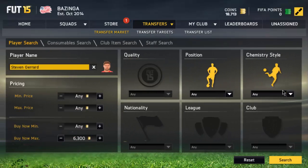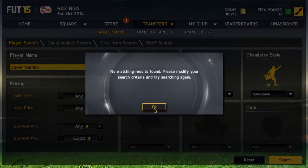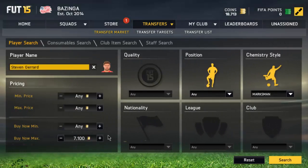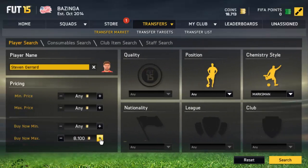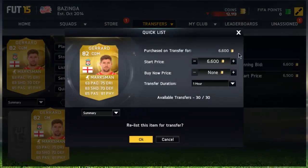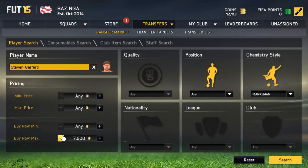Now you want to scroll through the chemistry styles and choose one. For example, Gerrard with Marksman — as you can see the cheapest is 6,600 coins. Scrolling further, it's still 6,600 as the cheapest on the market, but then there's one for 7,700 and another for 6,700. So basically you can buy him and sell him on for 7,500, making some really good coins right there.